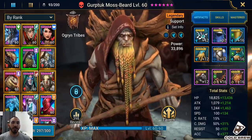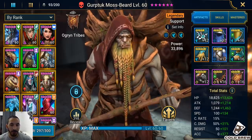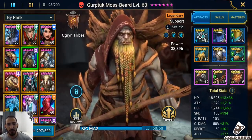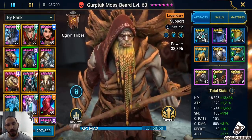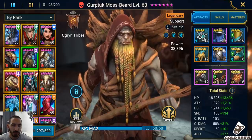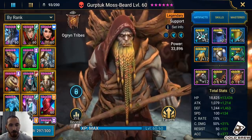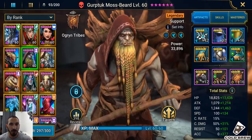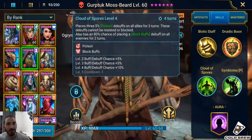Hey everyone, Colbert here, and today we're going to do a Gurptuk Moss Beard guide. Of course all the other creators have already made a guide for this guy — they put him in clowns, they put him in dungeons — but where I'm going to showcase him mostly today is the arena, and maybe one or two dungeons like spider, just to showcase what he does. He provides basically a damage boost through his poison.